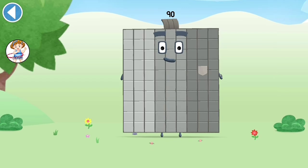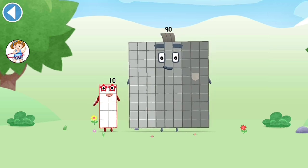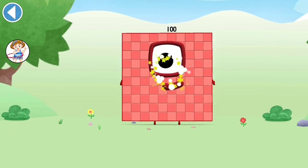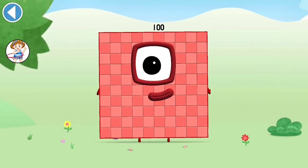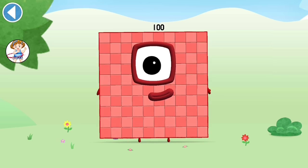You're about to meet Numberblock 100! Can you add 10 to 90 and make Numberblock 100? Drag Numberblock 10 onto Numberblock 90. This is Numberblock 100! This Numberblock is made up of 100 blocks!